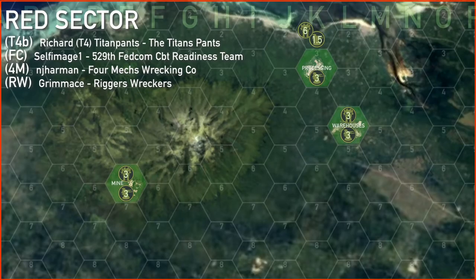This is the first turn the players have set foot in red sector, pushing up from orange. T4B, FC, RW, and 4M all pushed into the same hex, trying to determine what kind of strength the Capellans had in the area.